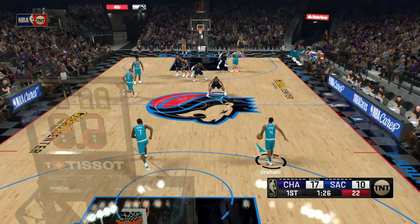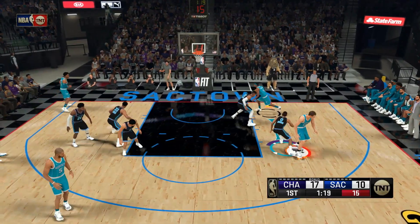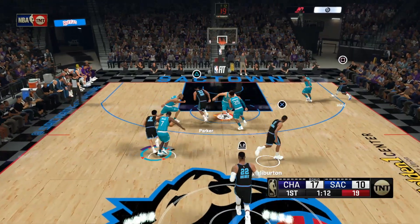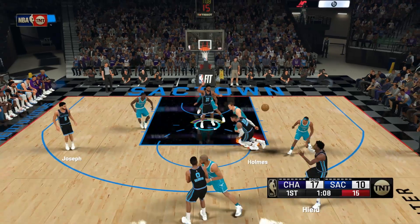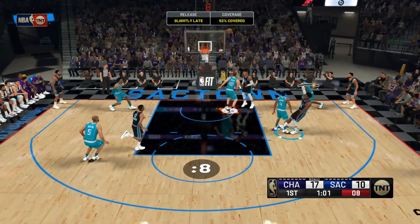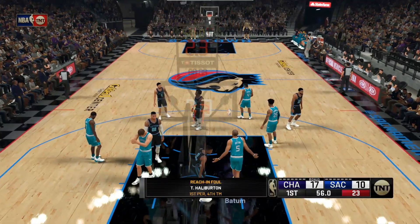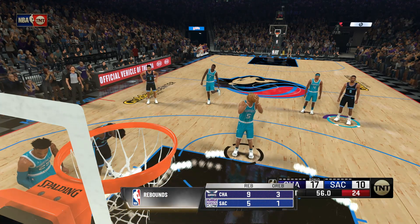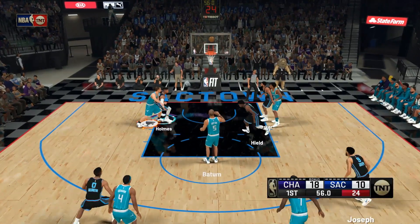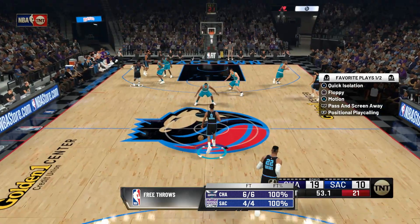1:27 left here in the opening quarter. Graham surveying the floor — the Kings go the other way. Joseph dishes to Parker. Graham against Teal shoots over Graham. Here's Halliburton. Batum hits from three — just doing the job on the backboard. Not the guy you want to send to the line — he has been automatic. The Hornets have been solid at the line so far: four of four, and they were 75% from the line a season ago.